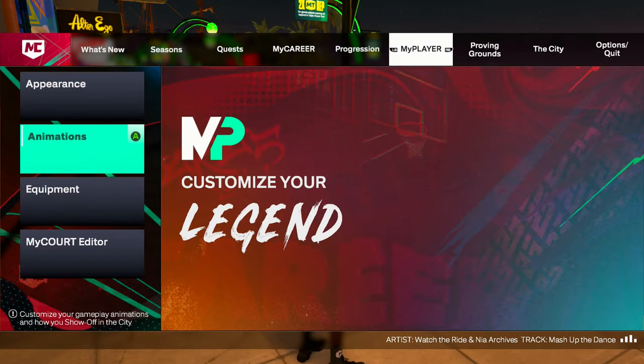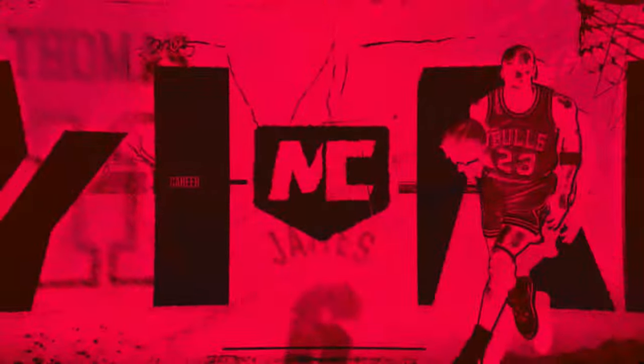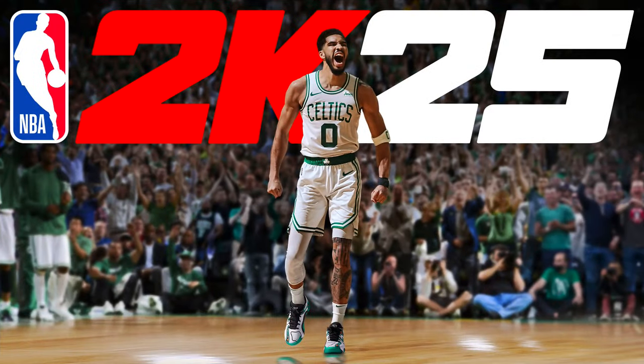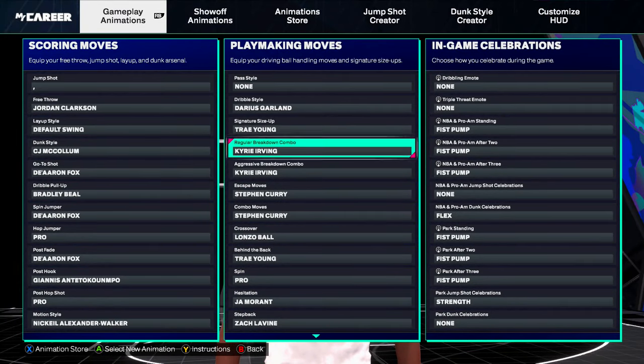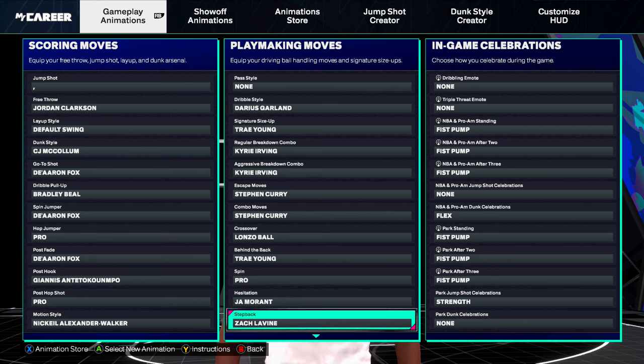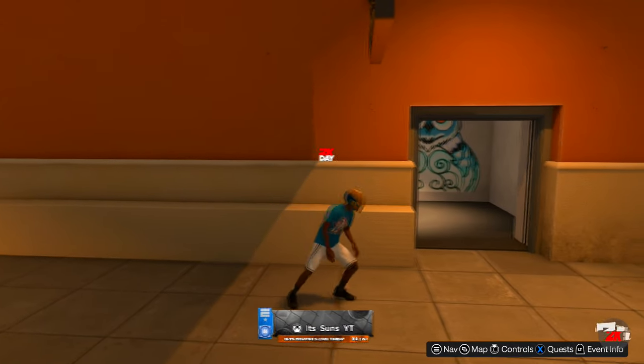Like I said before, I'm not sure if you have to have these specific ones or if you can do it with other ones. But I know these are the ones I have when I found out I can do it. These are the animations I'm using to trigger this move. I have Pro Spin on, and I have Zach Levine step back. Those are the two moves I'm using to do this glitch. So, Pro Spin and Zach Levine. Now I'm going to go back into the Barkley gym so I can explain to y'all how I'm doing this.